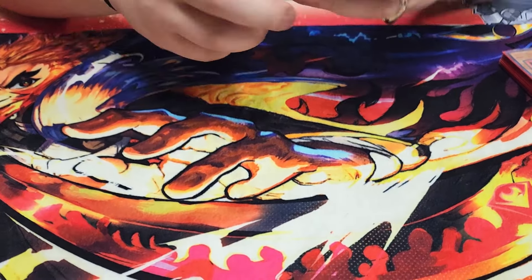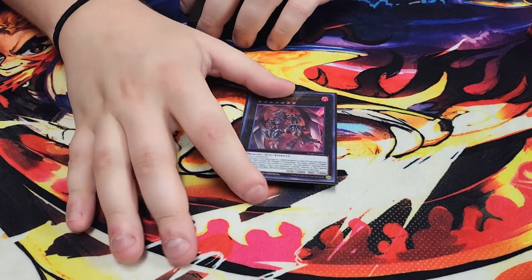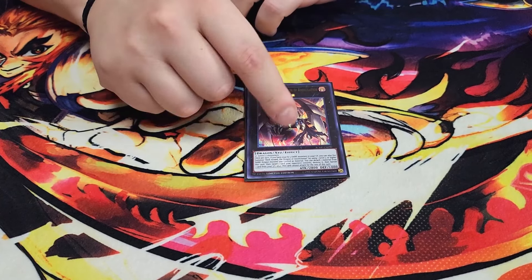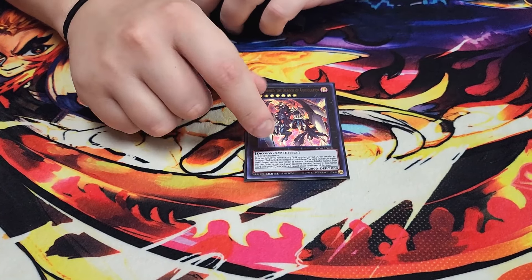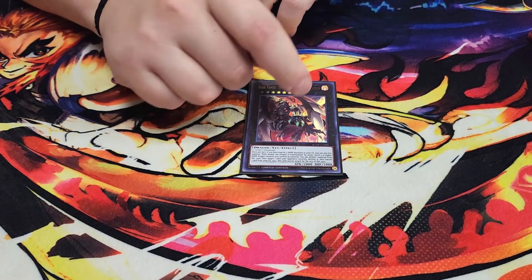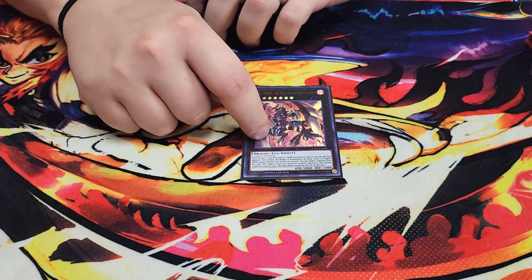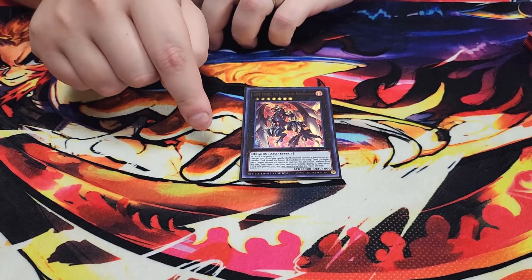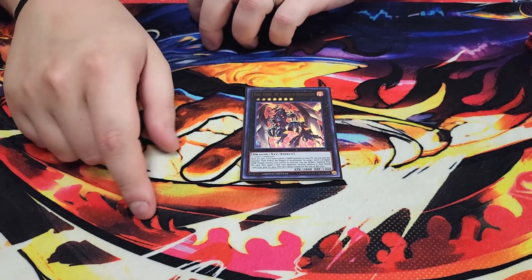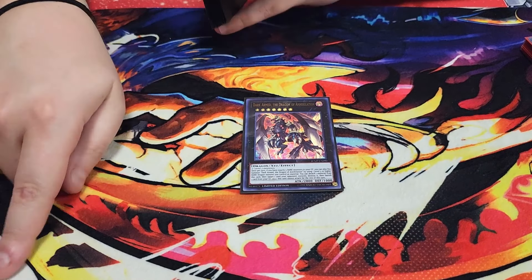For the Extra Deck, we play a single copy of Dark Arm the Dragon. Of course I had to play Dark Arm — it lets you pop cards on the field. If you swing with it first and then go into main phase two, you can attack and activate its effect in the same turn since the restriction says you can't attack or activate its effect for the rest of the turn after — so swing first in the battle phase, then main phase two: pop a card, banish from grave, use it again, pop another card. This card won me a couple of games.